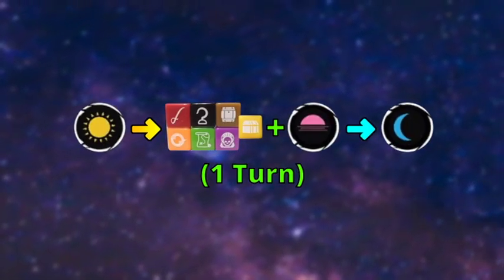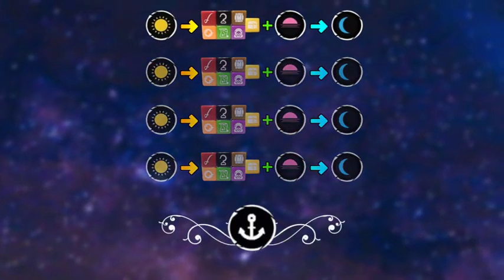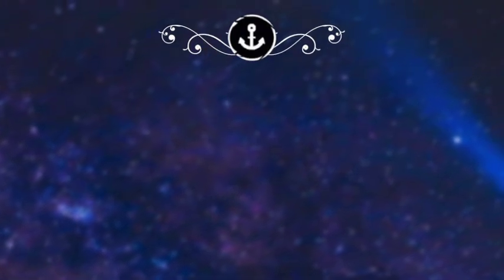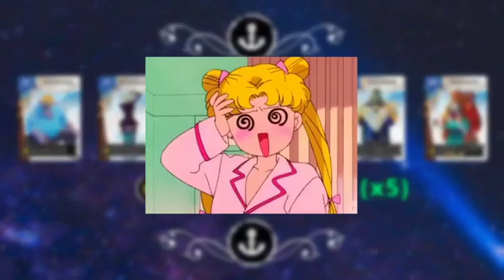And all of that is basically one turn in Libertalia. After a set number of turns, you'll eventually reach the end of the round, where you'll activate all of your crew members' anchor abilities. Everyone then discards their entire crew, but at the start of the next round you will get 6 additional new cards to start building your crew again.